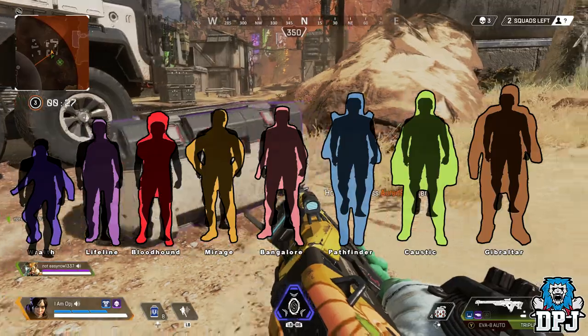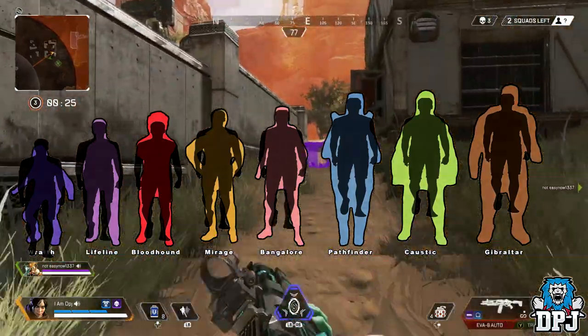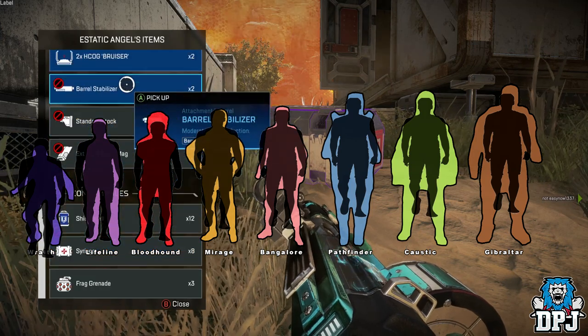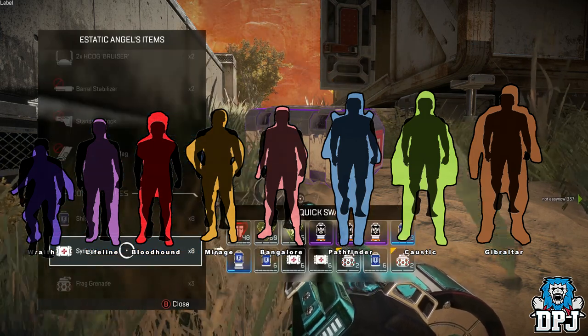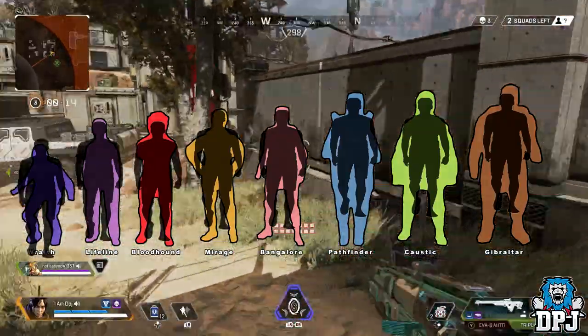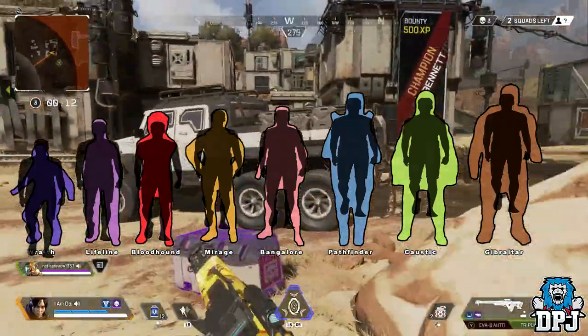This standardized hitbox would mean that for a legend like Wraith, her hitbox becomes larger even though the legend herself stays the same size visually — meaning you'd get shots registering that don't even seem to be hitting her. It would also mean lowering Gibraltar's hitbox, so even when it looks like you're hitting shots, they wouldn't register.